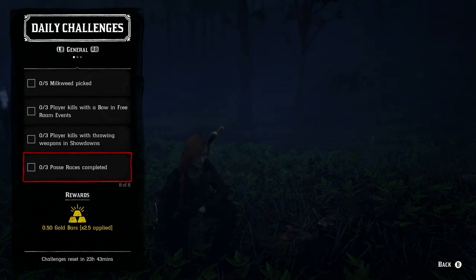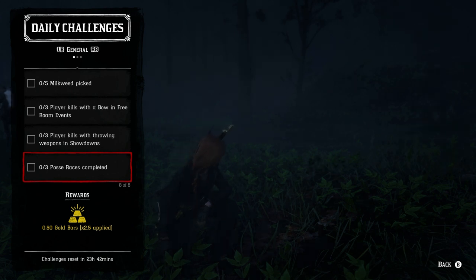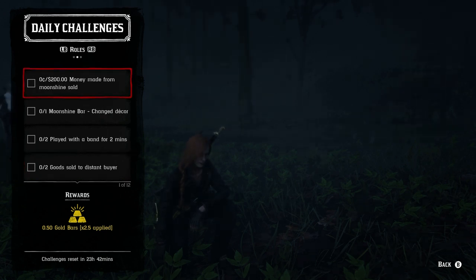Last of the general challenges is completing three posse races. This doesn't require you to be in a posse with somebody specific — you can be in theirs or they can be in yours. Pull up your map, mark a spot that's fairly decent distance away, and race there with your posse member. Nobody really gets anything for winning — you just ride to the location. After completing the third one, both of you will get up to 0.5 gold bars.